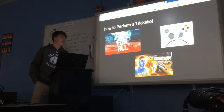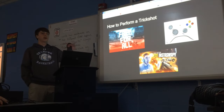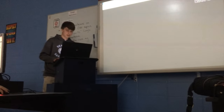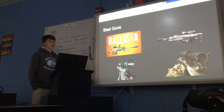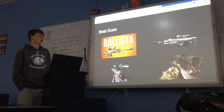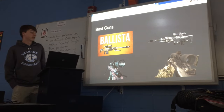What you do is turn up your sensitivity, and in its most simplest form, all you do is jump, spin around, and then shoot them. All trick shots are performed with snipers. Some of the best guns are the Ballista and the DSR in Black Ops 2, and the Intervention in Modern Warfare 2.